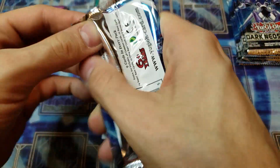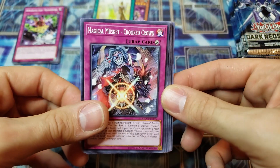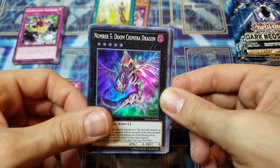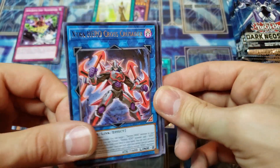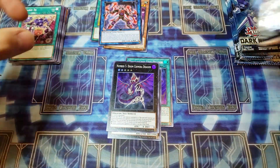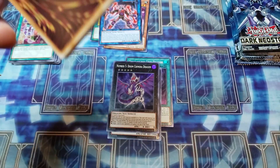Alright moving on to our third booster pack, Dark Neo Storm. Nice, got a Magical Musket Cricket Crown, Altergeist Packet Swap, Sariju Shackles, and Number 5: Doom Chimera Dragon. There we go — an Elemental Hero Cross Crusader, definitely being played in Heroes. Handy Gallop and Stand In as well. Pretty pumped about that rare — it does see play in Heroes.